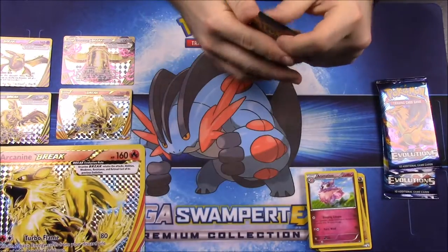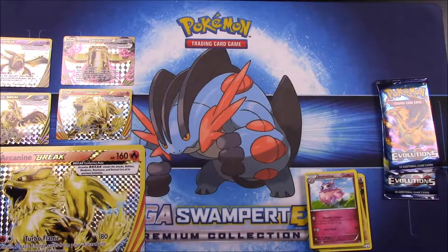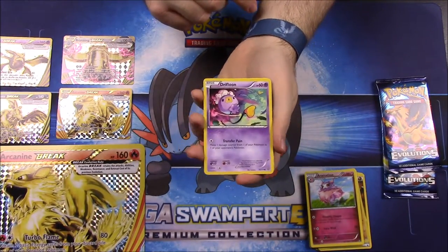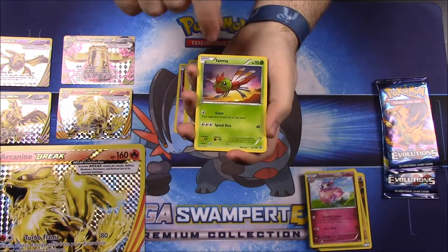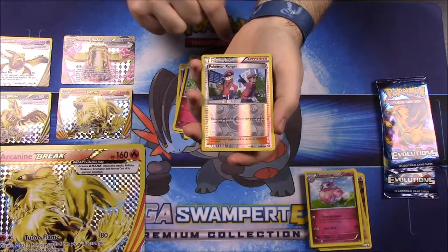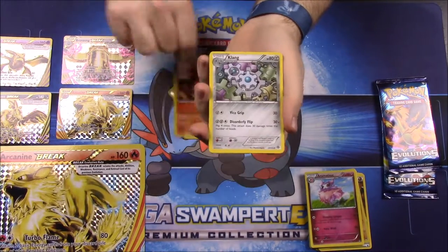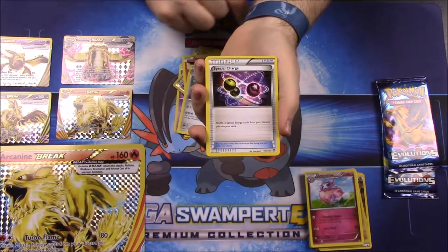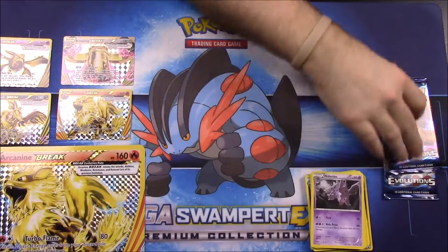Now we'll move on to Steam Siege. I can never get these packs open — they always want to rip apart. First up we have Drifloon, Mareep, Fletchling, Yanma, Marill, a Reverse Holo Pokemon Ranger Trainer. Then we have a Volcanion as a rare, which I love getting. A Clang, a Special Charge Trainer, and a Nidorino. So we're getting another Volcanion in the set.